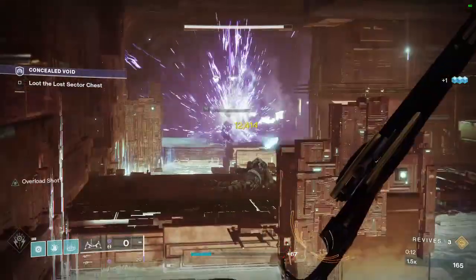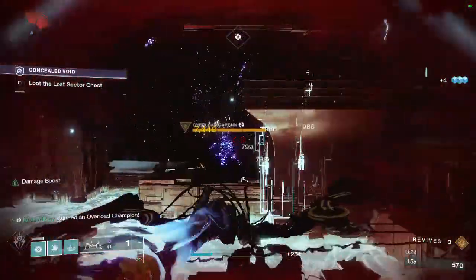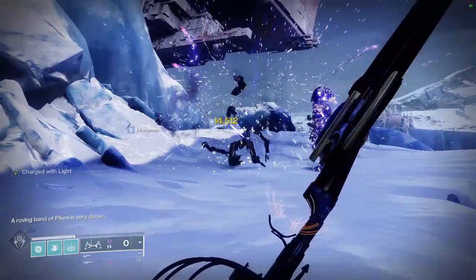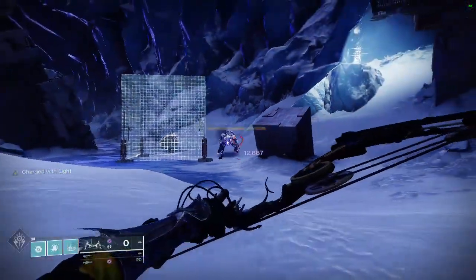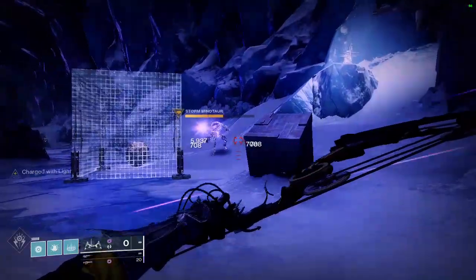Next: Le Monarque. This is a void primary ammo bow that you can buy from the exotic kiosk in the Tower. This bow spreads poison void damage to the target and nearby enemies if you hit a headshot with a fully charged arrow. Le Monarque is very effective for ad clear and chip damage to bosses or yellow bars. I had a lot of fun using this in grandmasters and missions like Presage or Harbinger.